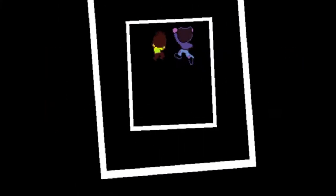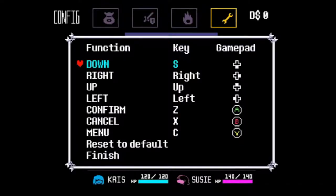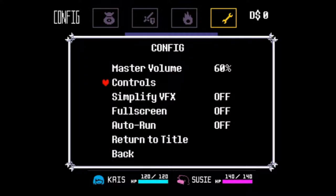Yeetus! Holy shit! That's nice! Changing form animation! Epic! I'm remapping controls: down is S, fight is D, up is W, left is A, confirm is E, cancel is Q, menu is X. There we go! Now I have the full WASD lock-on. Fullscreen!